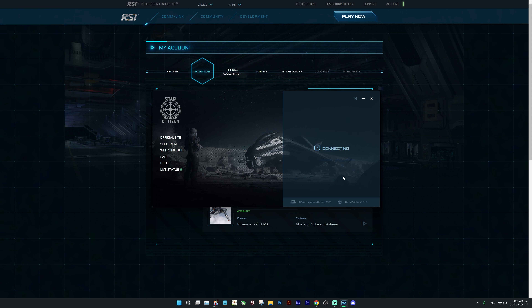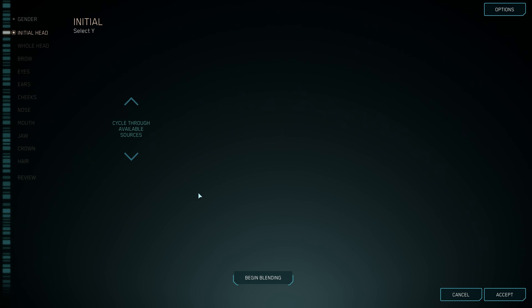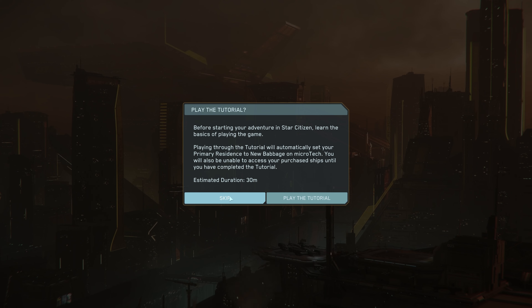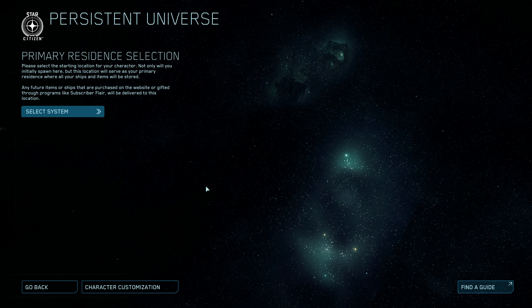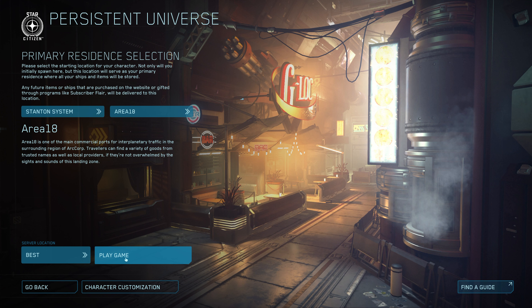Verify, authenticate — all you need to do is log in. Then just choose your character. You can play the tutorial, but you don't have to. The tutorial is at New Babbage, but my recommendation for new players is to choose Area 18 or Lorville. Area 18 is easy to navigate around and you have weapon stores and everything. So let's choose Area 18 — just a personal recommendation for new players.